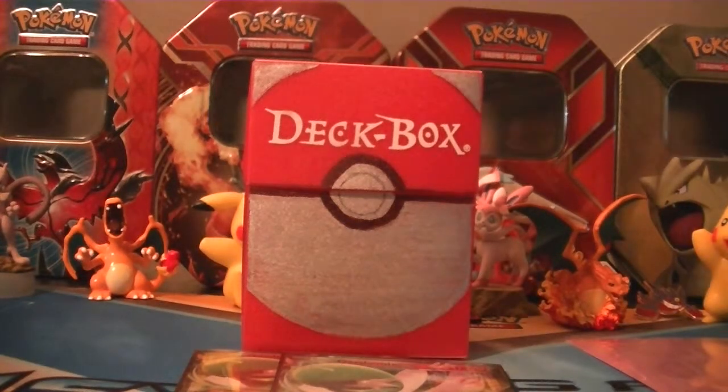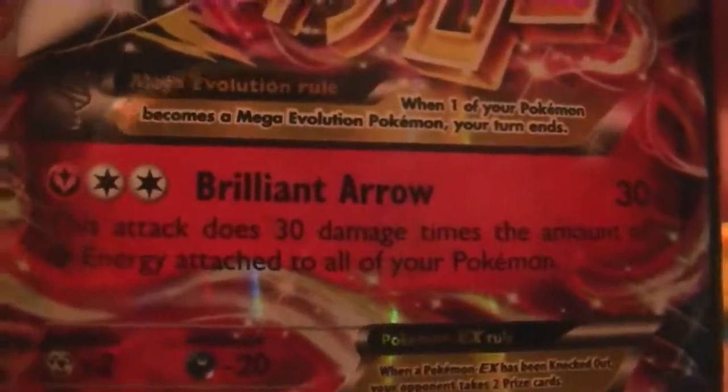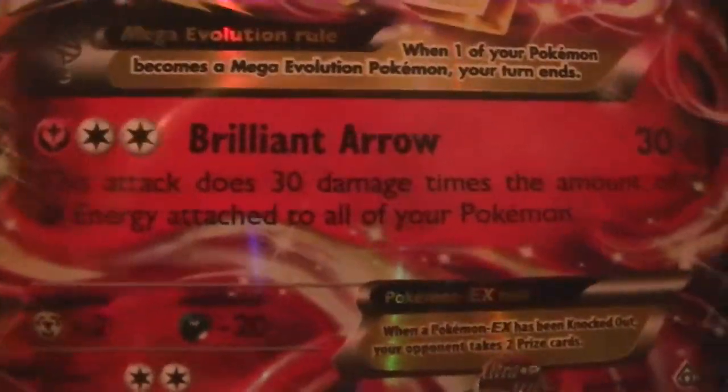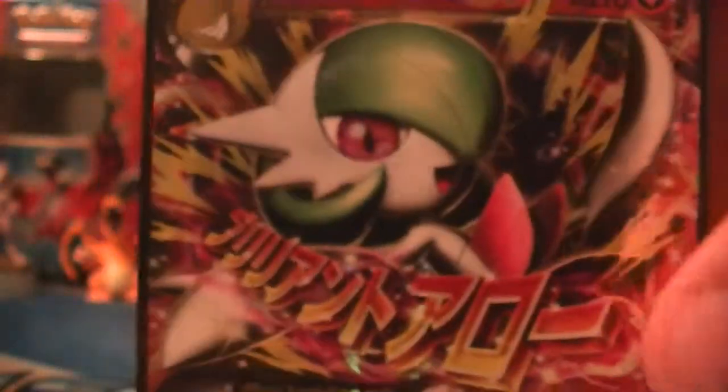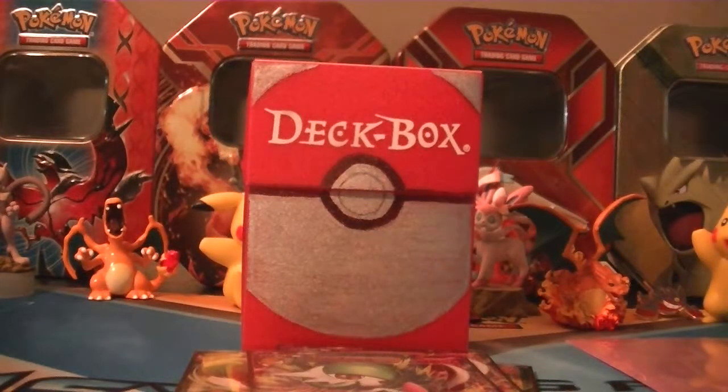Next we're running a two-line of Mega Gardevoir. I don't have the full art one in the deck because I don't want it damaged from play. Here's the move: this attack does 30 damage times the amount of Fairy Energy attached to all of your Pokémon. So that's 30 times however much Fairy Energy you have. This deck — spoiler alert — is running 13. So if you get all 13 energy on the field, you're one-shotting everything. I really like that.